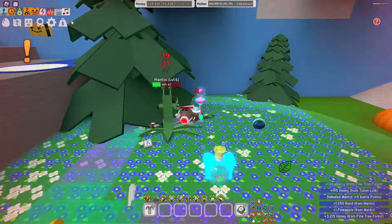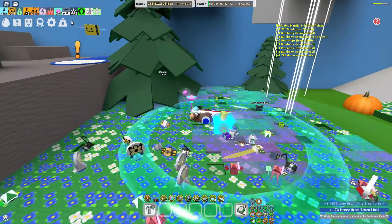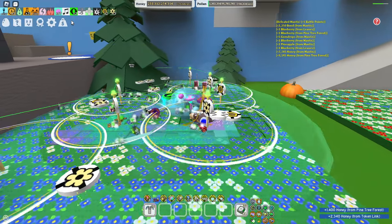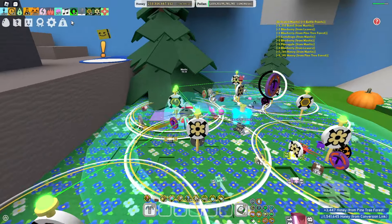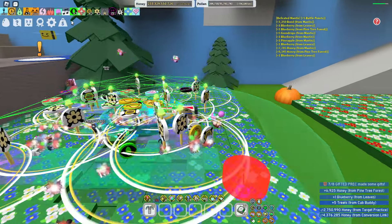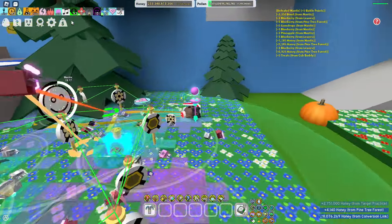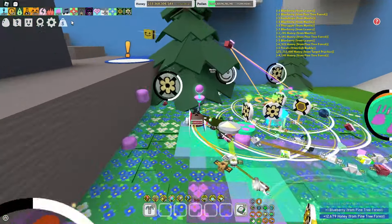We just started the macro and it already collected two blueberries from the field - got some extras from mantises but we're not counting that. As you can see it pretty much travels all around the middle slash other areas as well. The only part it doesn't cover is like the left side - that's the only problem about it. But it's collecting everything within the middle and off to the side, so it's pretty good. So far we've probably collected like four blueberries already. This movement pattern is really op and not many people use it as well.